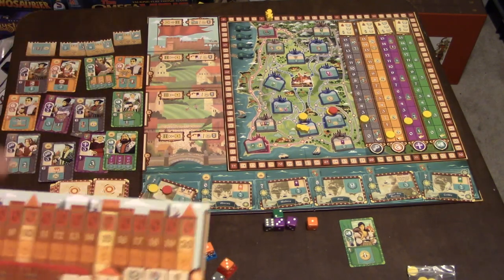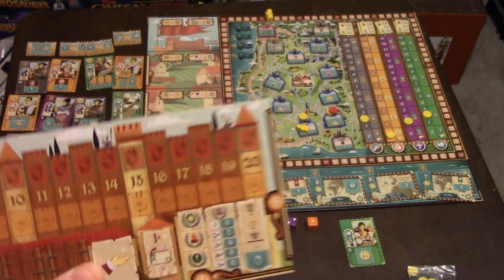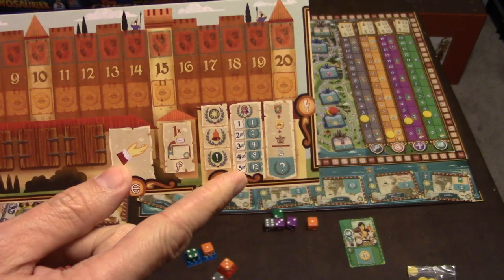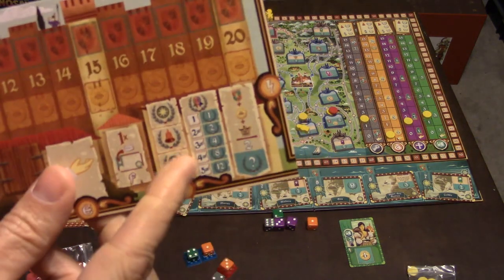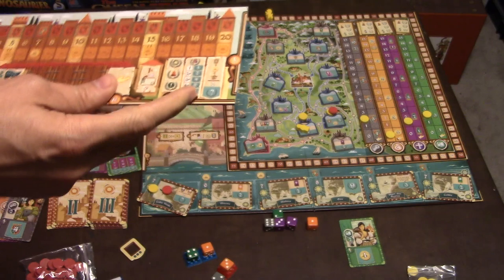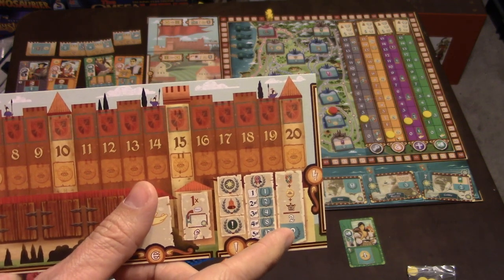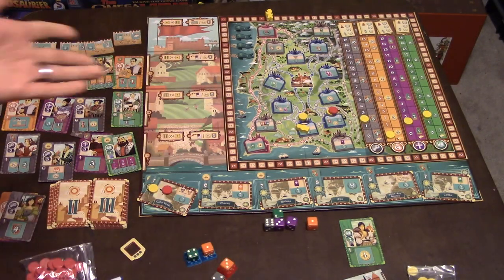When you run out of cards, end-game scoring triggers. You add up victory points from exclamation point cards, check the track standings for bonus points, and look at set collection — cards with diplomas in different colors, where collecting all five colors earns up to 12 victory points. Finally, add up remaining shields, coins, and crowns from the last round, divide by two, and convert those to victory points. Most points wins.